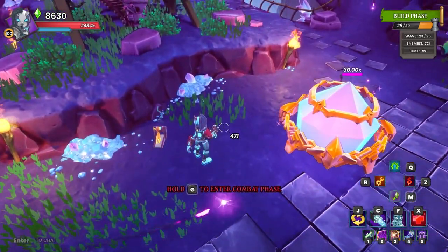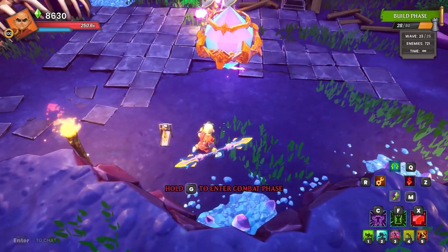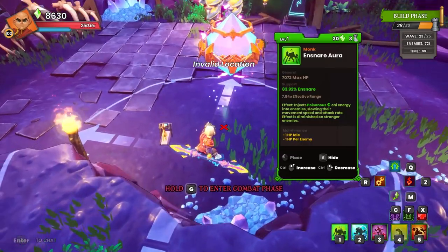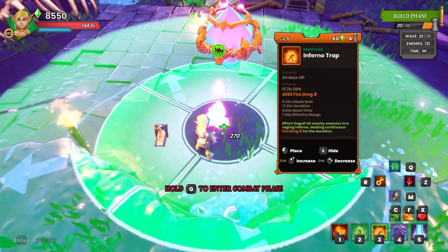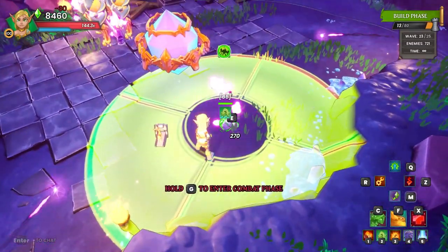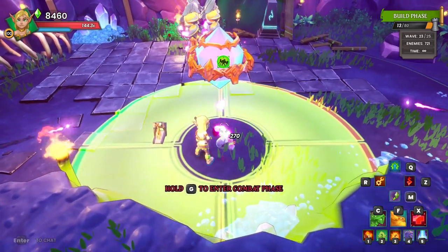Now we're going to drop our auras. We're going to get them as close to the crystal as possible because we're going to be buffing them from the crystal. We're going to do an ensnare and an electric. And then for traps, we're going to do an infernal and a gas. Those are all just stacked on top of each other. It's hard to upgrade them, but you shouldn't have to repair them or anything, so it shouldn't be a big deal.